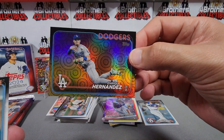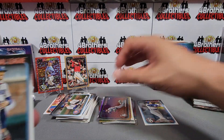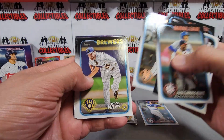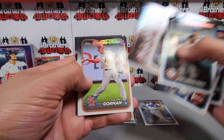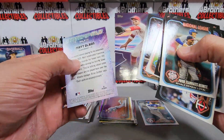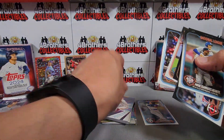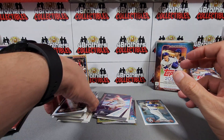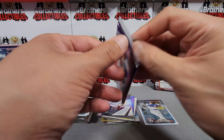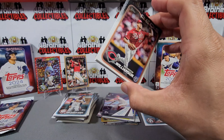Oh nice, we get a Dodgers card on the holiday foil — Enrique Hernandez right there, holiday foil Dodgers. Mookie Betts, Blue Jays, no rookies in that one. Joey Voto on the Around the Horn insert and Matt Olsen Stars of MLB. Two packs left in Series Two — we could still pull an auto, that'd be cool.